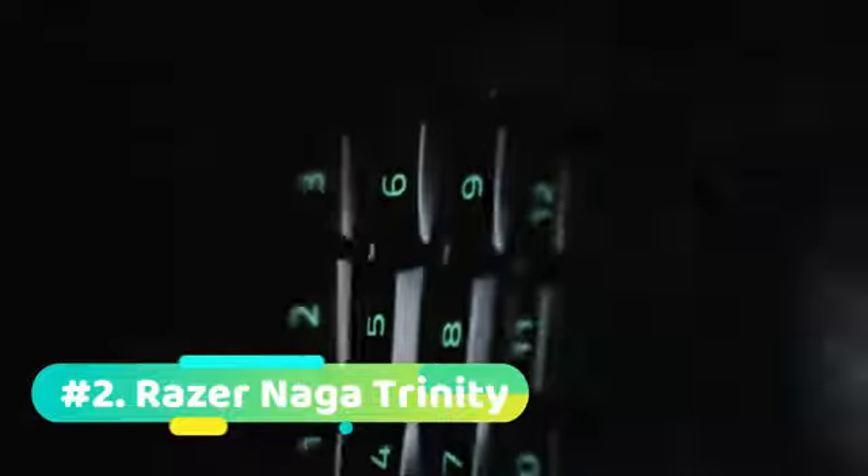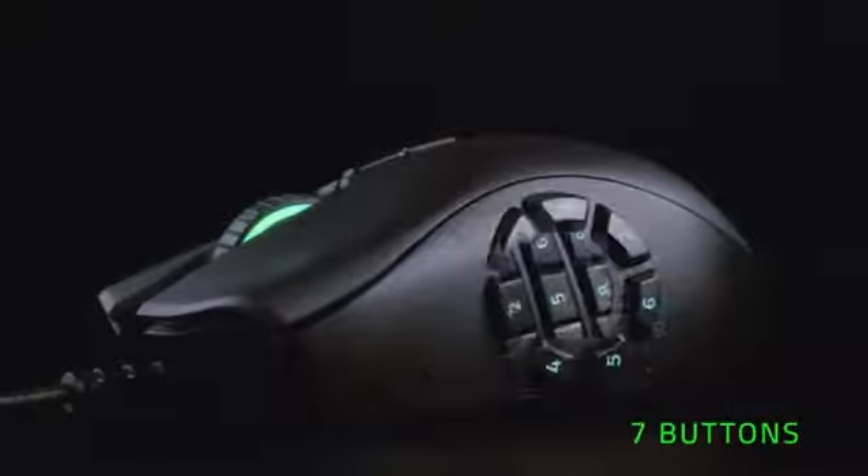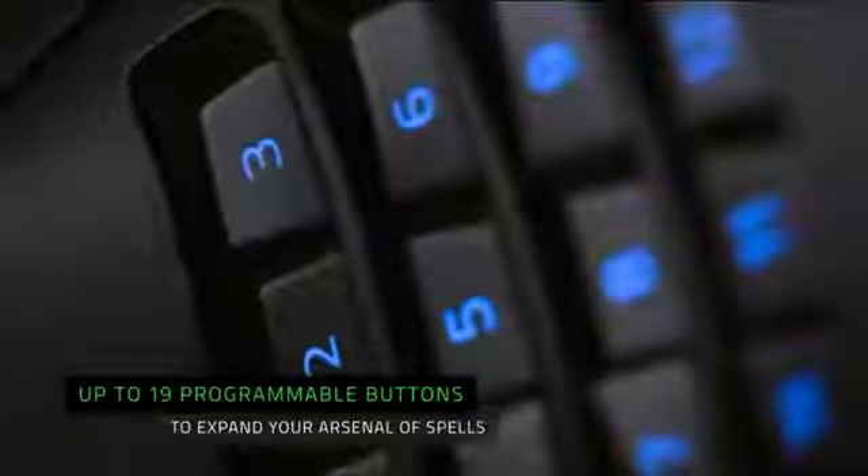At number 2 we have the Razer Naga Trinity. Razer, once again, has an entry into one of our best of mouse guides. This mouse features 19 buttons and some newly improved rubber grips on the side for increased accuracy and stability. It comes to shelves weighing a mere 120 grams, meaning it's one of our lightest mice on offer in the MMO category — an impressive feat when you start to understand how many features this mouse has to offer.